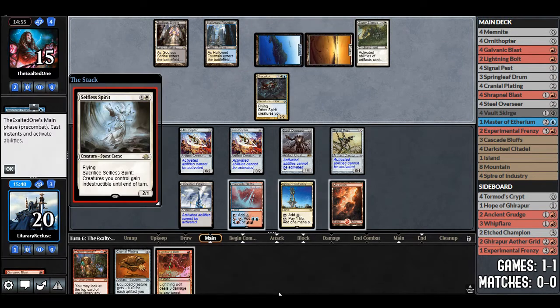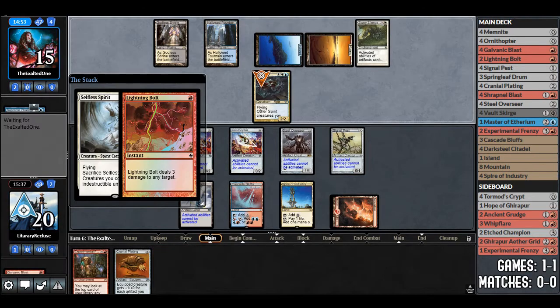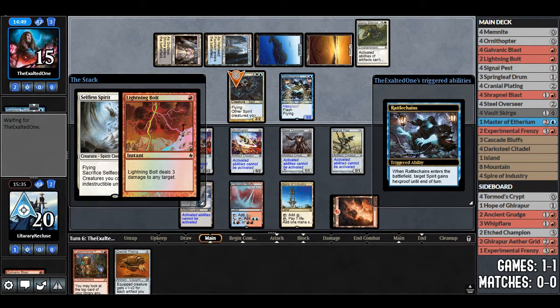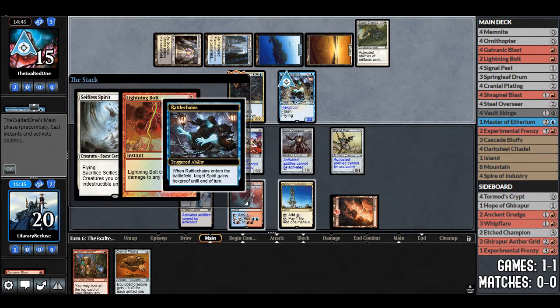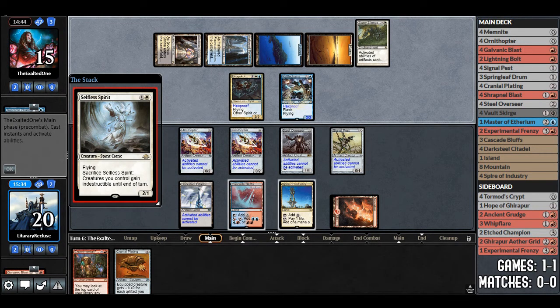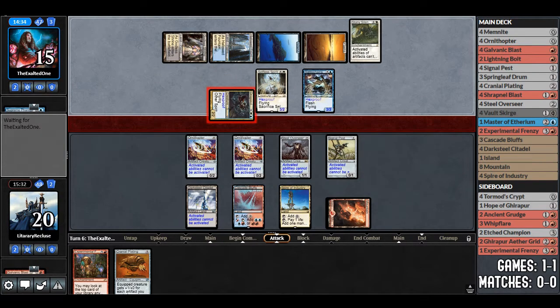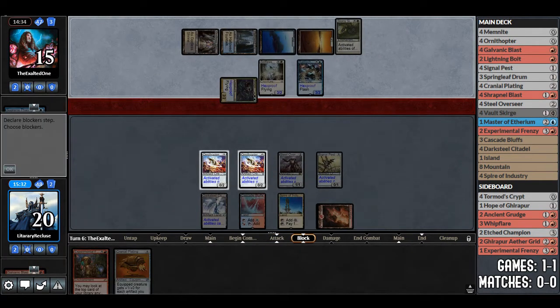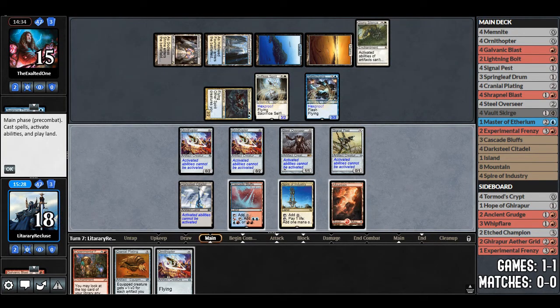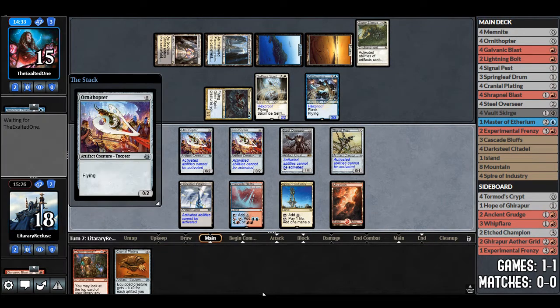Opponent goes to 15. Selfless Spirit — we will blow up the Captain with Lightning Bolt, provided it resolves. Rattlechains gives it Hexproof — nope. That's fine. All we need is a land, just one land. Opponent attacks for 2 — we go to 18. We draw — Ornithopter is not a land. Come on, I just need one; I want to play Experimental Frenzy so bad.